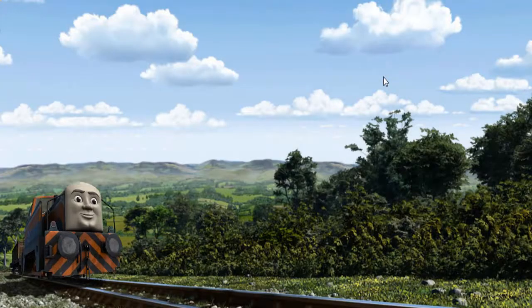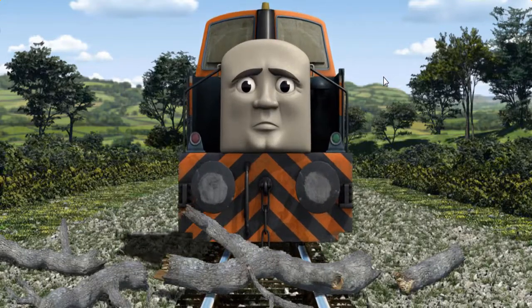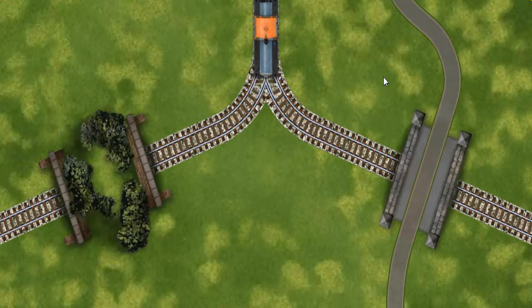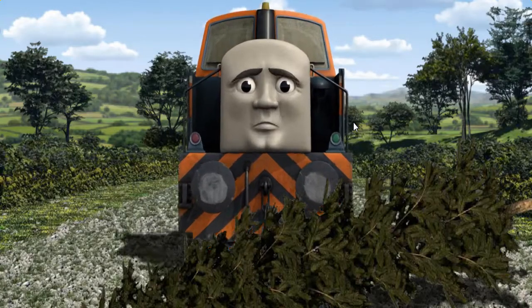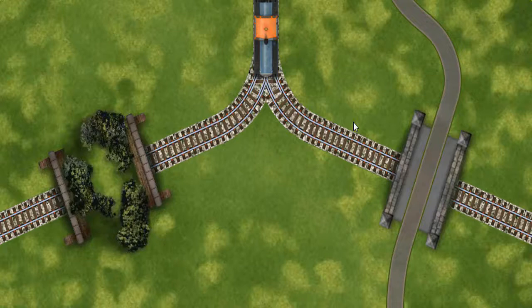Den went through the countryside. Suddenly, the tracks were blocked. Den had to stop. He needed to go a different way. Find the track that goes through the tunnel. Den was on the wrong track. He needed to go a different way. Show Den the track that goes through the tunnel.